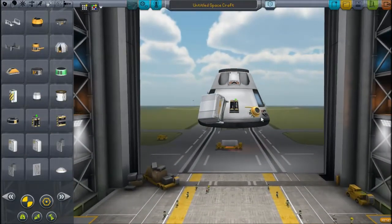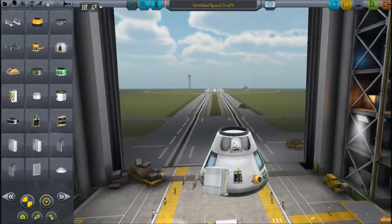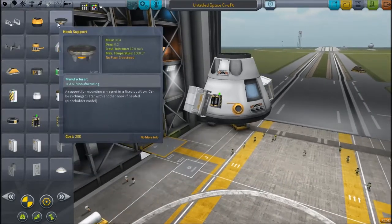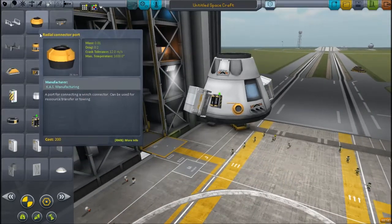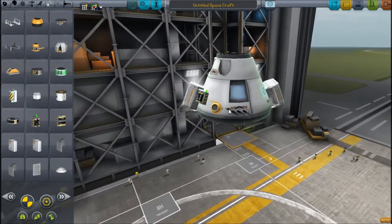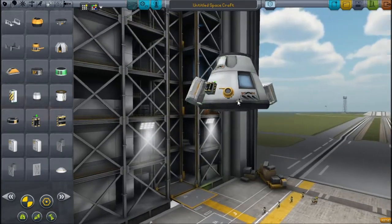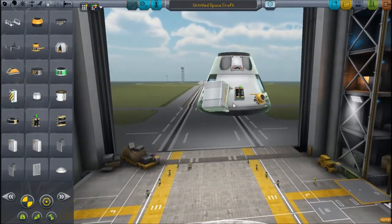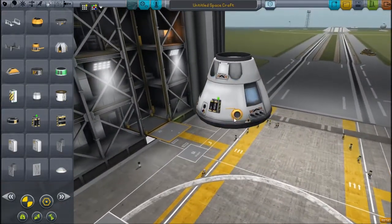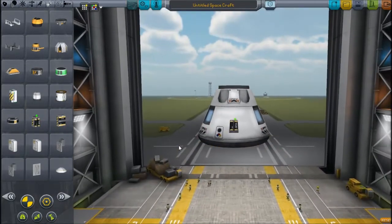It also comes with pipes, which I use in an episode that isn't out yet. That allows you to connect craft on the ground, and it's quite a nice way to pump fuel between things. And then it has some winches and hooker arms — I said hooker. And it also comes with some custom struts which allow you to strut things in orbit, as I have in previous episodes. So basically it's just allowing you to build small things or repair things in orbit.